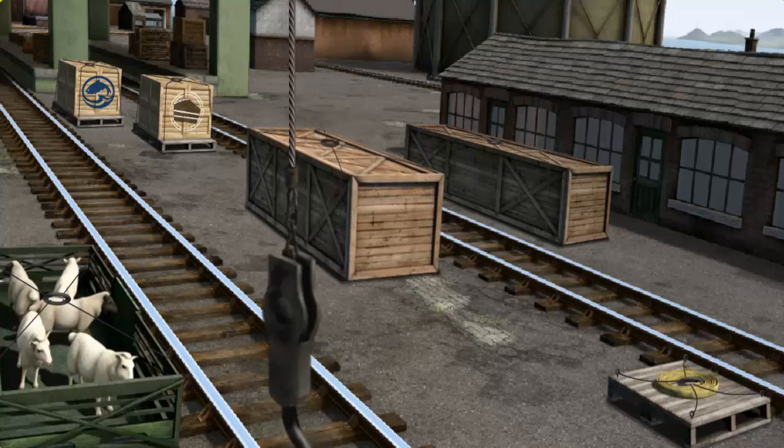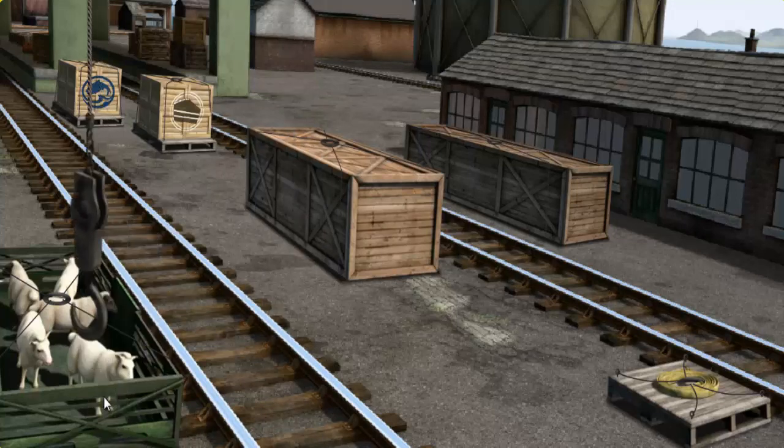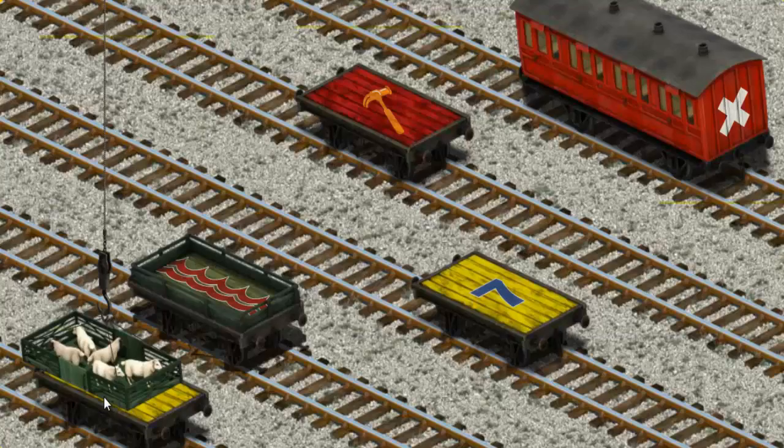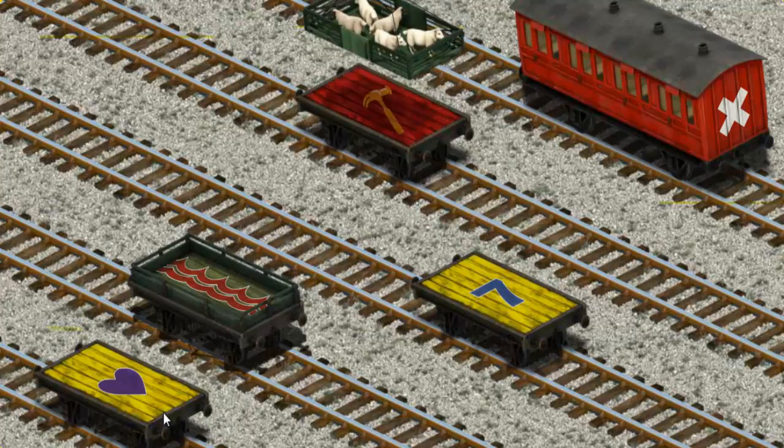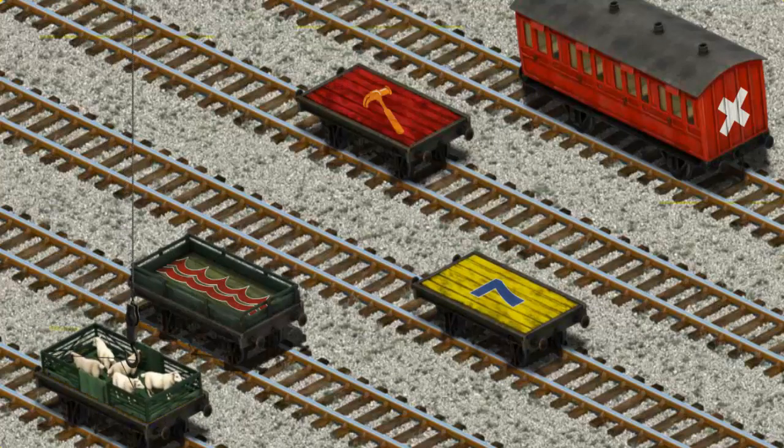Show Cranky where the sheep are. You've found them! Let's lift and load. Now the cargo must be loaded. Help Cranky find the yellow flatbed with a purple heart. Oops. Try again. That's it!